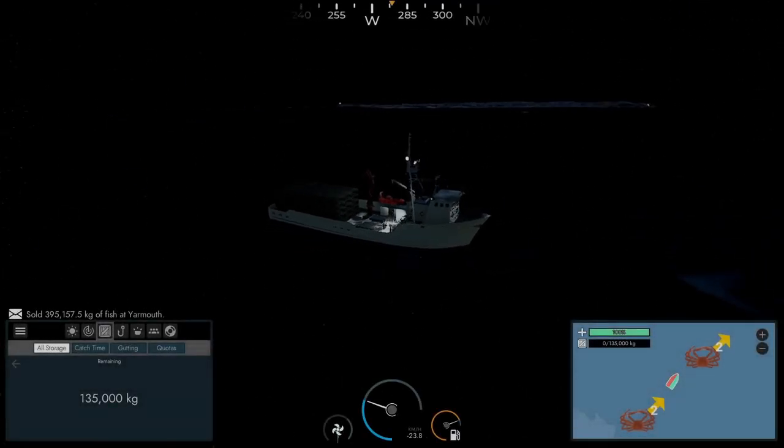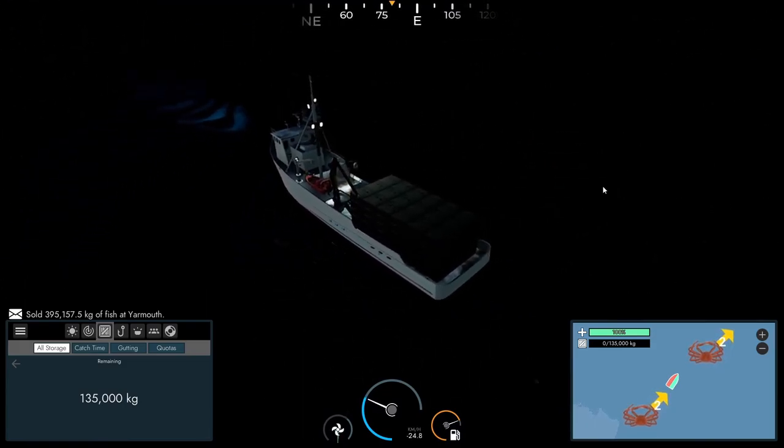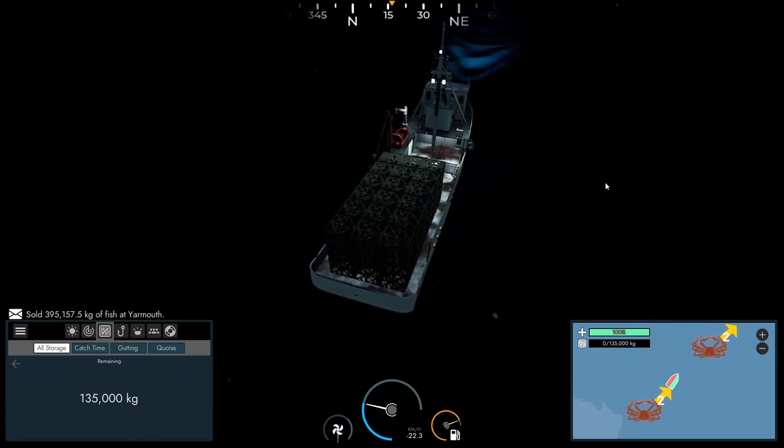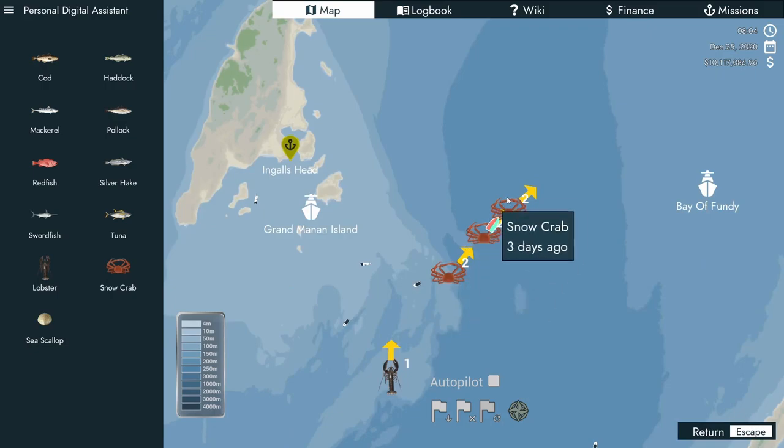Hello everybody, Dre here. Today we're back out on the water aboard the Koston. Now this is the first crabbing boat we've bought — about four or five million dollars. There are bigger ones, which will come later in the season. But we're out on the water and I've got some crab intel, so it looks like they're all heading this way.